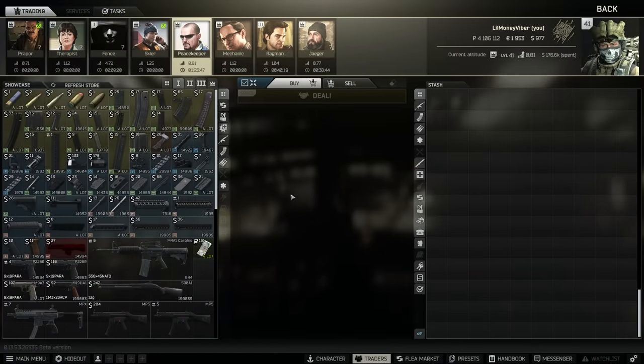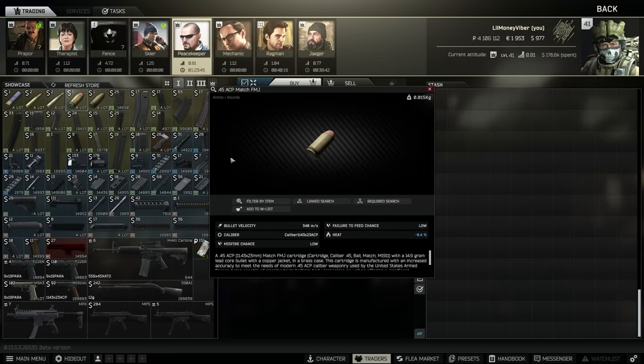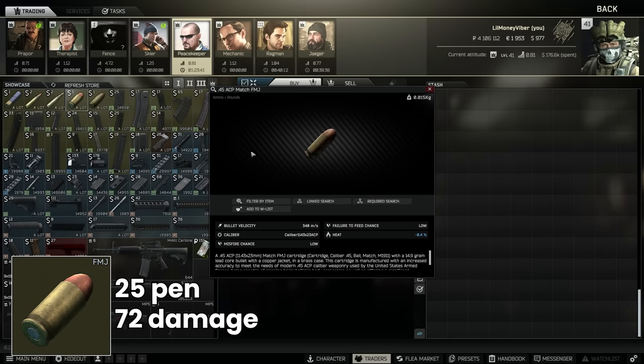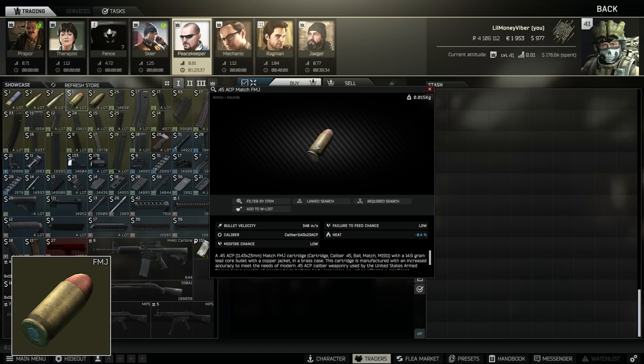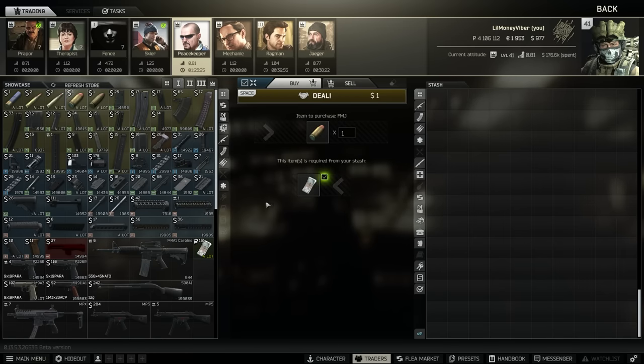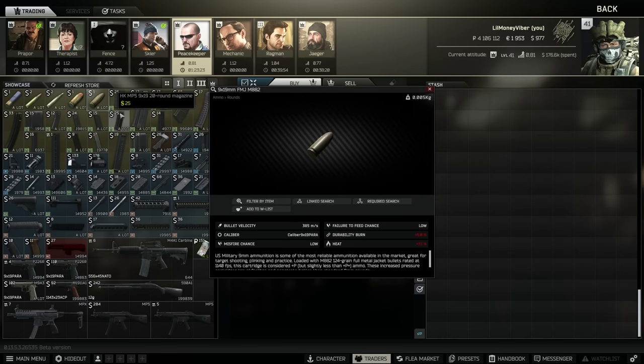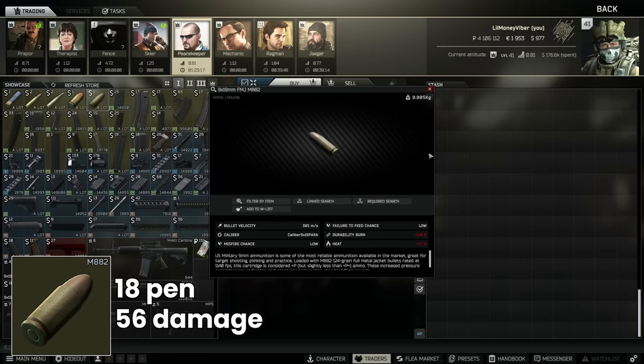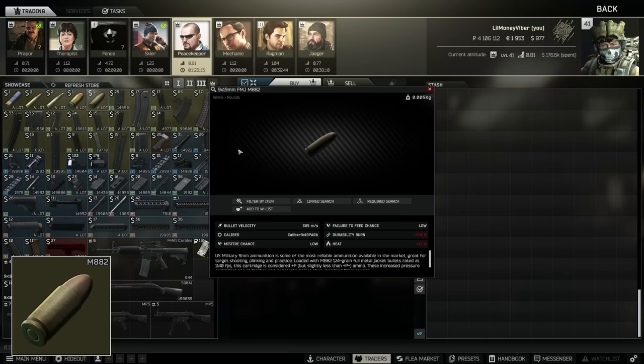Over on Peacekeeper 1, he has for the .45 ACP calibre Match FMJ which is an extremely strong starting bullet with 72 damage and 25 pen. This used to be extremely popular in the UMP and has fallen out of favour a little bit partly due to some of the nerfs the UMP has taken, but it can be quite strong early on. Given that they moved PST up to level 2 traders for 9x19 Parabellum, you can now get FMJ M882 on Peacekeeper 1, which is functionally the same — it's 2 pen less and 2 more damage, which practically speaking makes absolutely no difference at all.